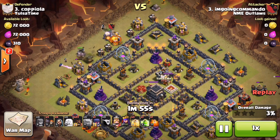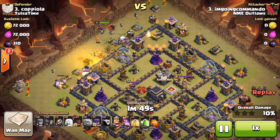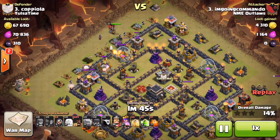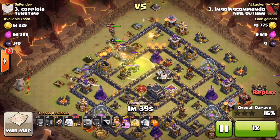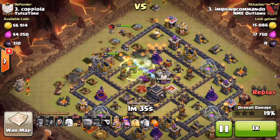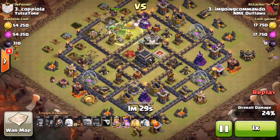He drops another golem, waiting for it so it doesn't aggro to that cannon before dropping it. He brings in wall breakers, gets into that first little sector, and drops his heroes — his king — and drops a jump spell to get to the queen and take her out. That sets off one of the double set bombs. He starts sprinkling in hogs on the bottom in a sort of surgical fashion.